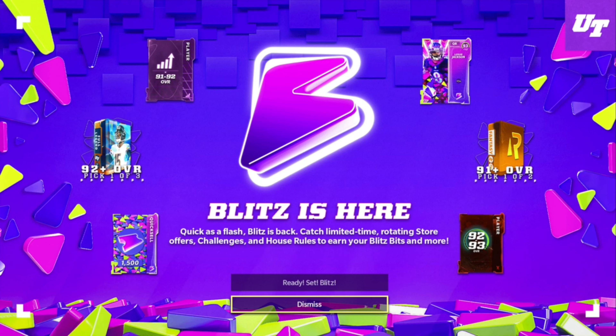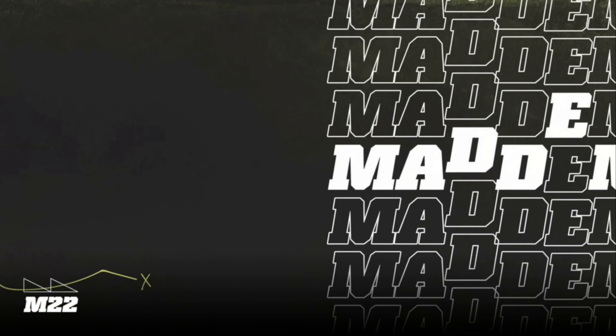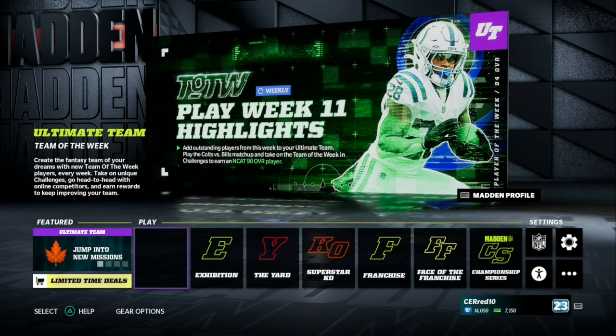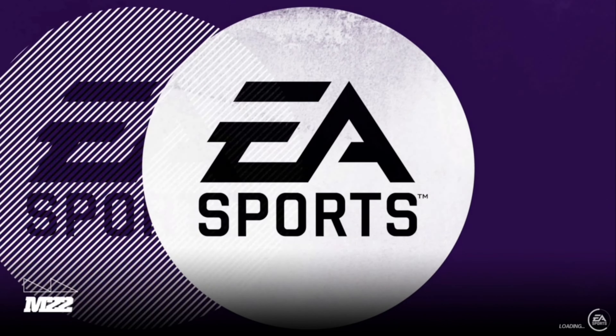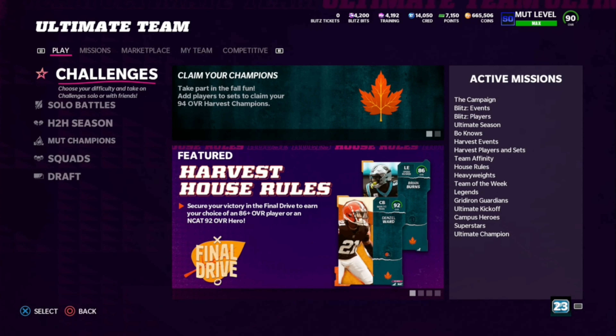I wanted to show this because it looks really cool — the imaging they're doing with Lamar up there. You've got the 92-plus pick-one-of-three full legend pack, blitz tickets quick sell, a 92-to-93 overall Most Feared player, a 91-plus overall what looks to be a Redux pack, and a 91-92 power-up pass. Tons of cool stuff. I want to go over the house rules and missions that came out after I recorded that first video.